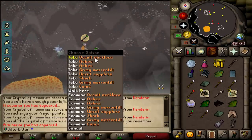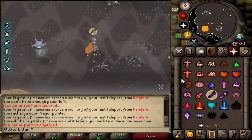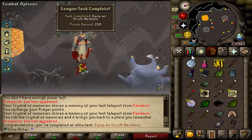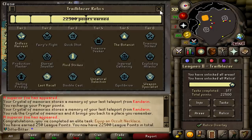Occult! I got it! I finally got it! Thank god. I finally got the occult necklace. I've been here for like four or five tasks - I don't even know how many we've killed. Over 600 probably. Wield it - 250 points just like that. That's an elite task done, and we're now at 22,500 points.